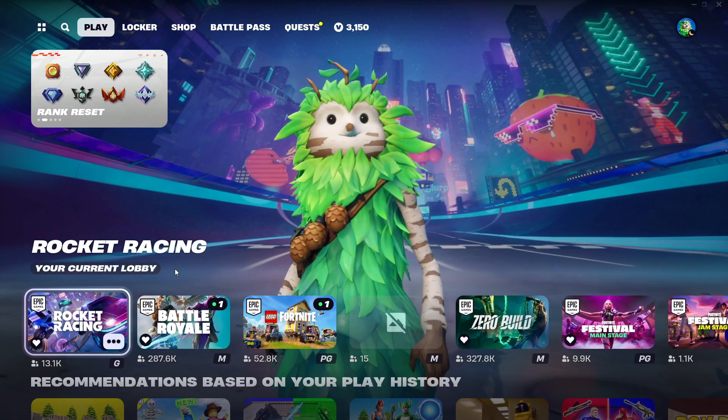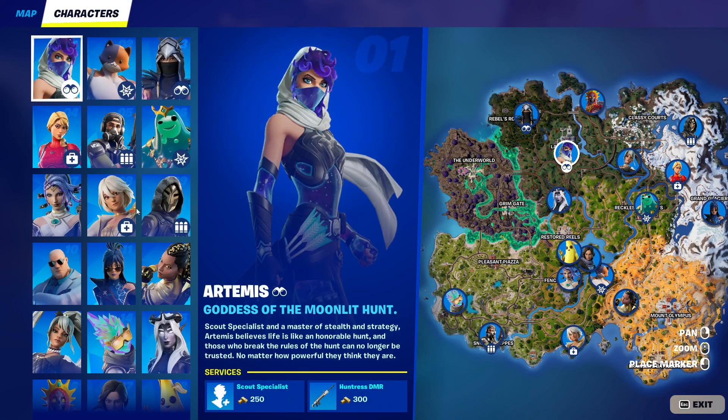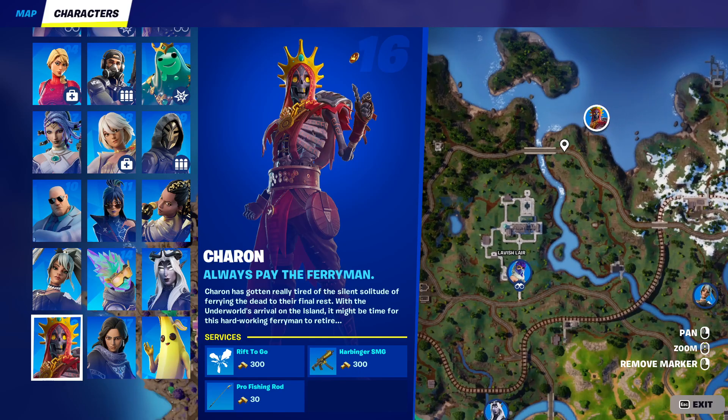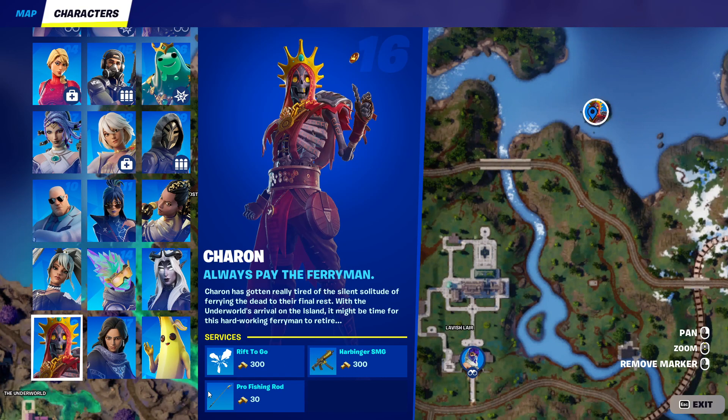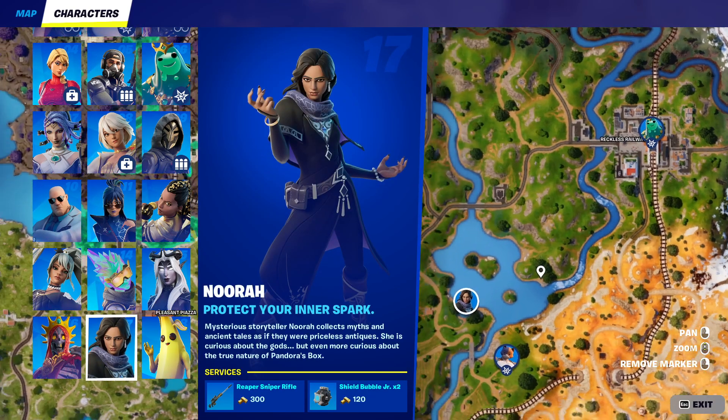They've also added some new stuff in BR. They've actually added three new NPCs. They've added the Charon NPC up in the north of Laris Lair, and he sells a Rifted Oak Purple Harbinger SMG. They have also unvaulted the Pro Fishing Rod, which is going to be used to get high-reality fish.